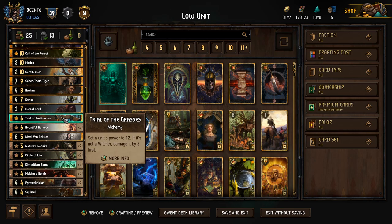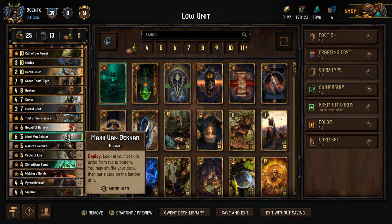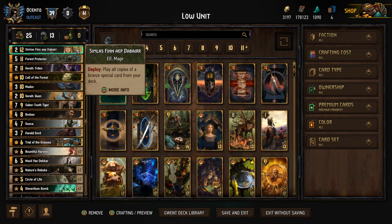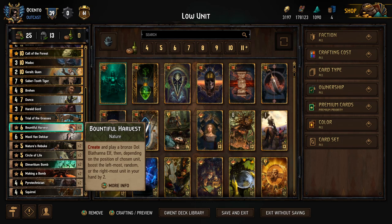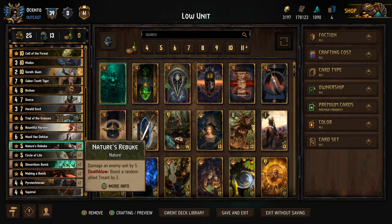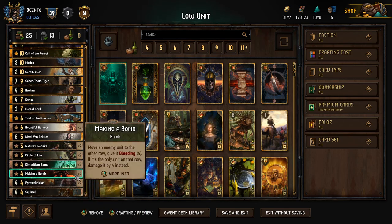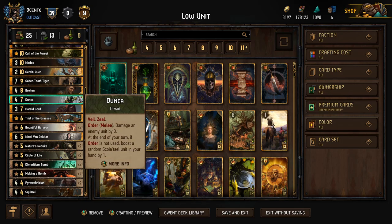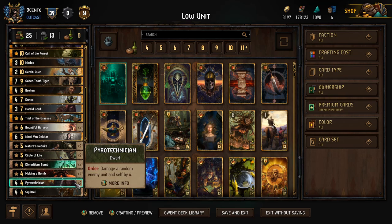Maxi is to help with our deck consistency because we have all these pieces and we don't want them coming in the wrong way. Madoc can brick, Quen can get kind of rough, and Simlas where maybe we want to pull into Bountiful Harvest where we're getting dupes in hand. Maxi gives us the opportunity to look at our deck, reshuffle, and get things sorted out better if we don't like what we're pulling into. I wanted to put Pyrotex because we need some proactive plays.